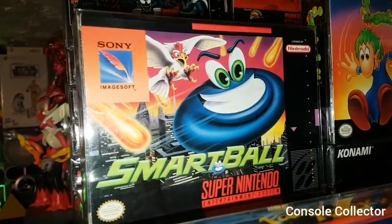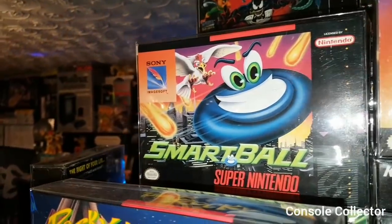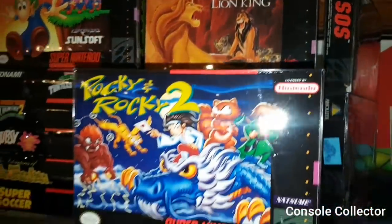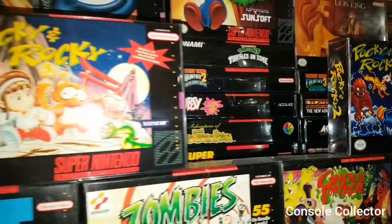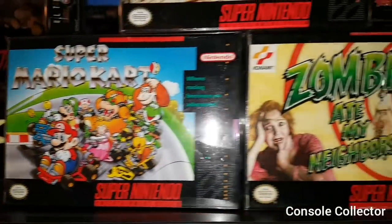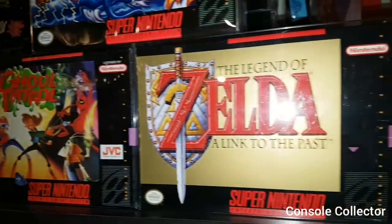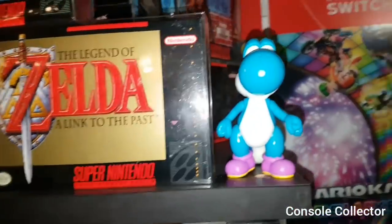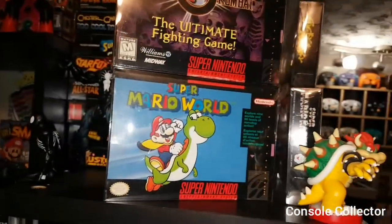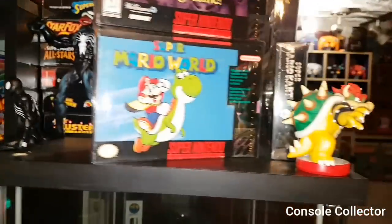Here we have Smart Ball — if you're a regular on my channel you'll know how much I love that game. And then Lemmings, Lion King, Pocky and Rocky 1 and 2. Up front, guarded by Bowser, we've got Super Mario Kart, Zombies Ate My Neighbors, Ghoul Patrol, and The Legend of Zelda: A Link to the Past, with Yoshi there. Swimming around to this side, we got Super Mario World and Ultimate Mortal Kombat 3, and some figures.